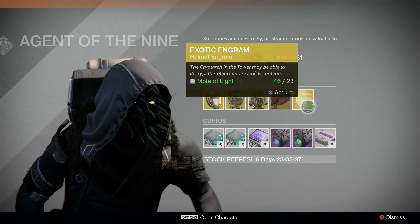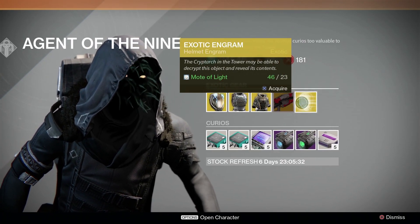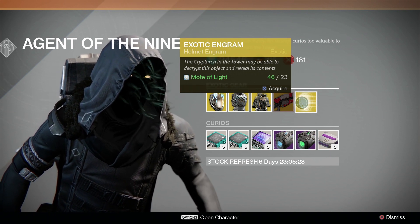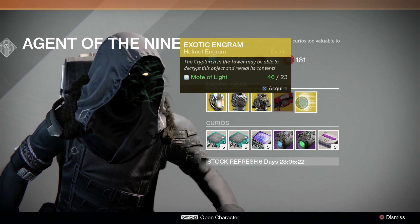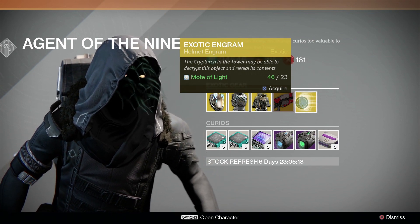And finally, the Engram for this week is a helm, yet again, for the cost of 23 motes of light. Anyway, that's going to do it for me. Hope that helps you guys out for your Xur buying for the week. I'm going to go to bed because it's probably something like 4 in the morning. Happy shopping, and I'll see you next time.